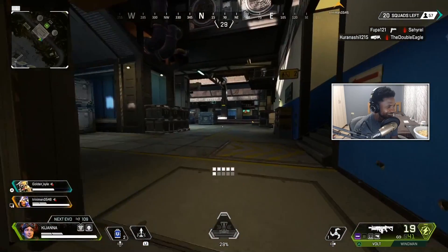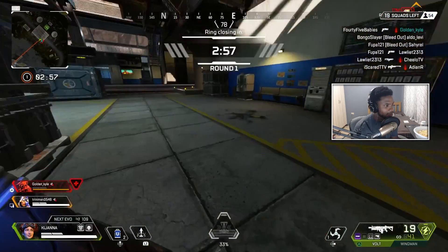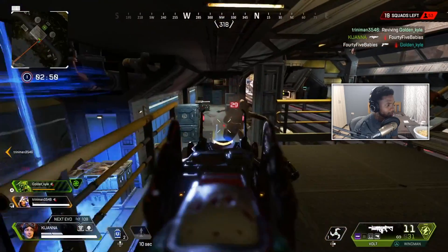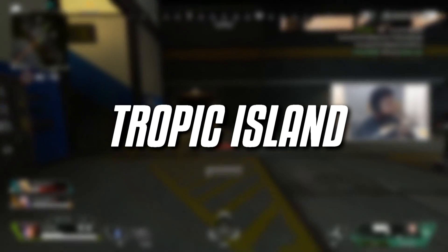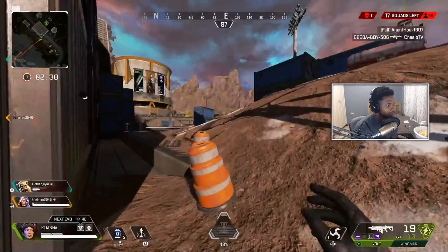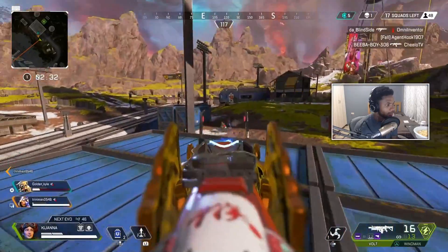Welcome back to some more Apex. One of the biggest teasers — one of the biggest easter eggs about a possible upcoming map in Apex — has been right in front of our faces since Season 7 started. I've talked about this map in so many different videos, and you guys most likely know what it is. It's called Tropic Island in the game files, and it was only until recently we got to see what could potentially be our very first in-game teaser for this map, which has been there since Olympus came into the game.